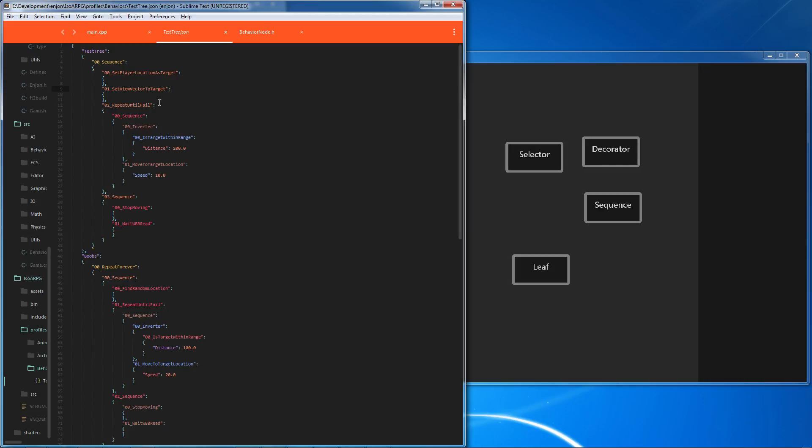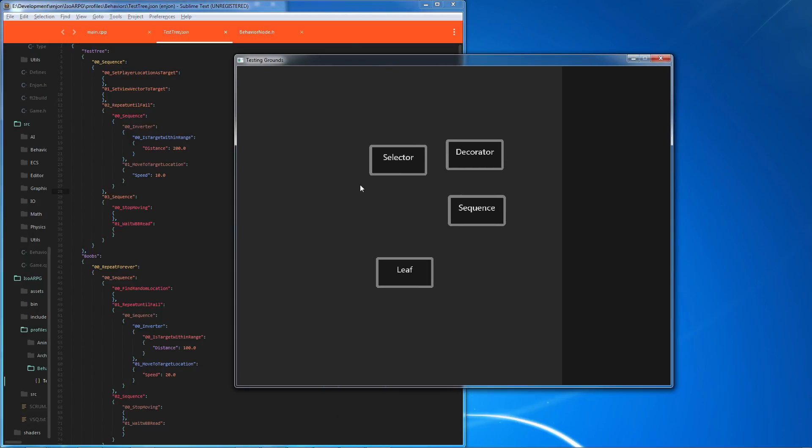This is a test tree for the AI you saw a second ago. They start out with a sequence, get the player's location, set their forward vector towards the player, then repeat until they get to where I am — continuing to move. The last bit of the sequence is they stop moving, wait a bit, and then continue. There's a fail case: if 'target within range' succeeds, it kicks out and restarts, which keeps them from walking towards me when they're already next to me.